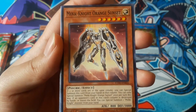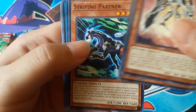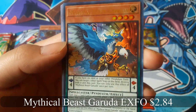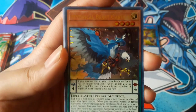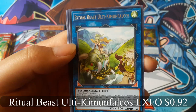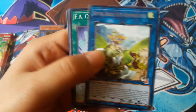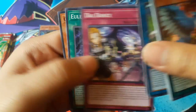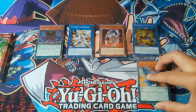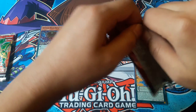Mechknight Orange Sunset. Oh, Mythical Beast Garuda for an ultra rare — that one was cool! And Ritual Beast Ulti Kumu Falcos for a rare. So far two ultra rares — it's pretty good.